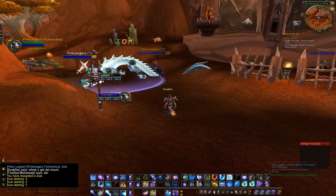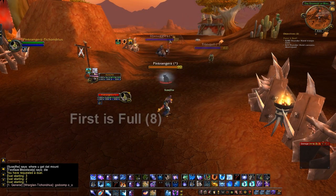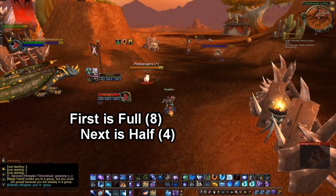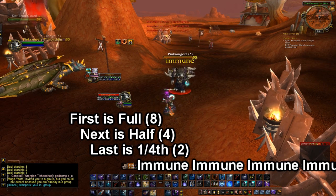My super cool friend Pink Ranger Z is going to help me demonstrate diminishing returns on Polymorph. The first one is eight seconds, the next one is going to be four seconds, and from there it's two seconds — and you'll see that he's completely immune now.